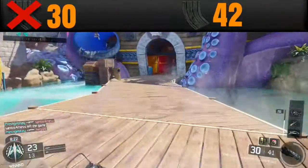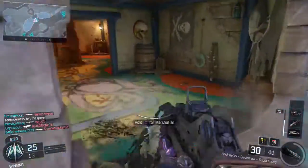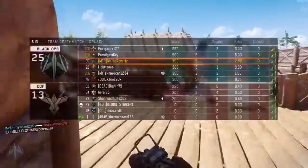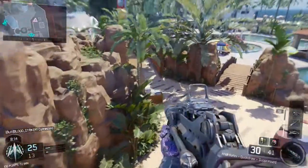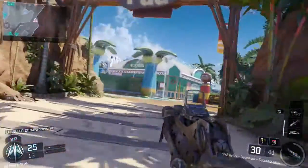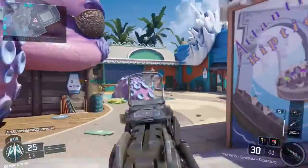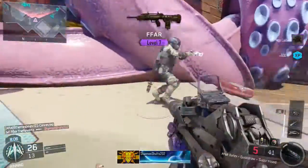For the magazine size, the FFAR has 30 bullets without extended mags and 42 bullets with extended mags, which is pretty decent. For the reload speed, the FFAR has a 2.5 second reload time with at least one bullet in the chamber and a 3.2 second reload time with no bullets inside the chamber, which is extremely long and the longest reload time of any assault rifle in the game.